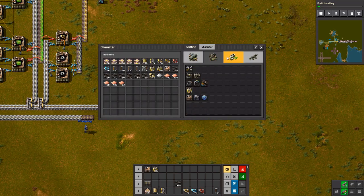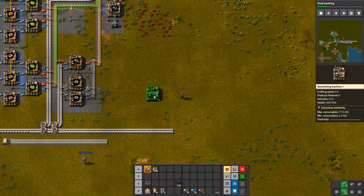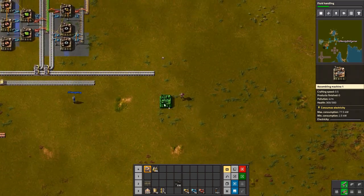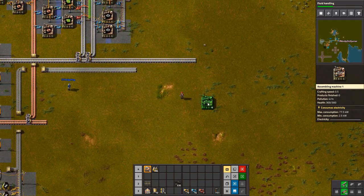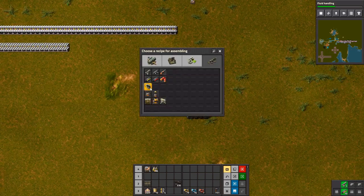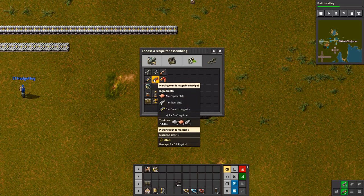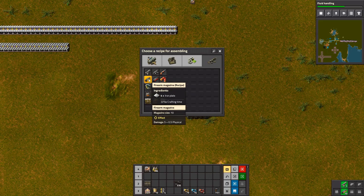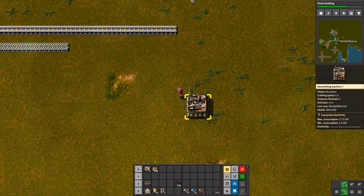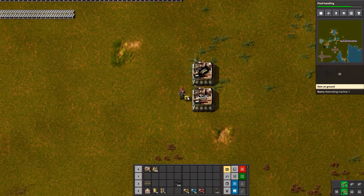Let's make assembly machines for piercing rounds magazines instead of the basic ones. There should be enough space to the south. This isn't very efficient right now because I'm stealing the iron plates for steel, which I shouldn't have done, but it's fine. I'll go a little further across and set up the turret production. Let's actually start building — just iron gears to begin with.